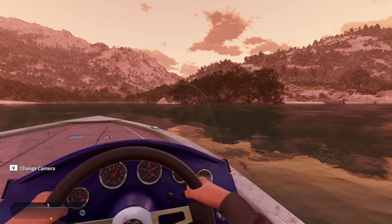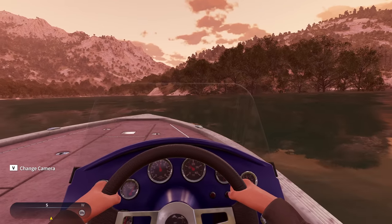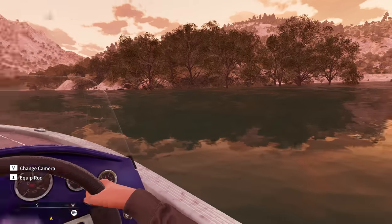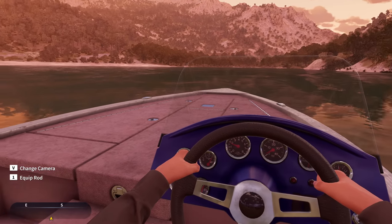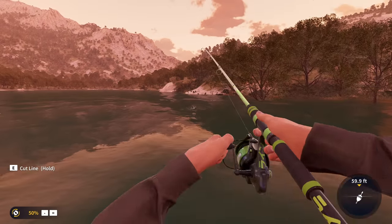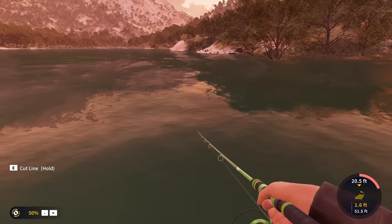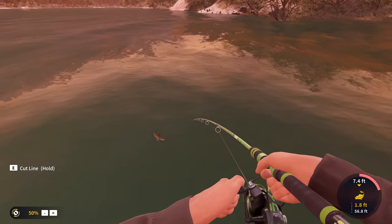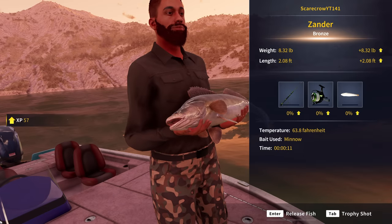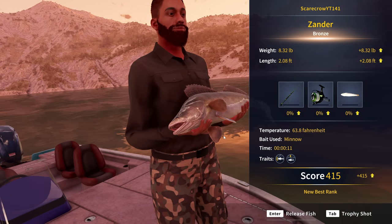We've got some trees that are actually in the water. I don't know if it's intended or not, but it looks cool — I feel like we've got to stop and fish here. I'm assuming it's intentional since they do this occasionally on other maps. There we go, we've got a fish on — is that a zander? Yeah, that is definitely a zander. A bronze zander at 8.32 pounds — I don't know how big these things got before but it seems about normal.